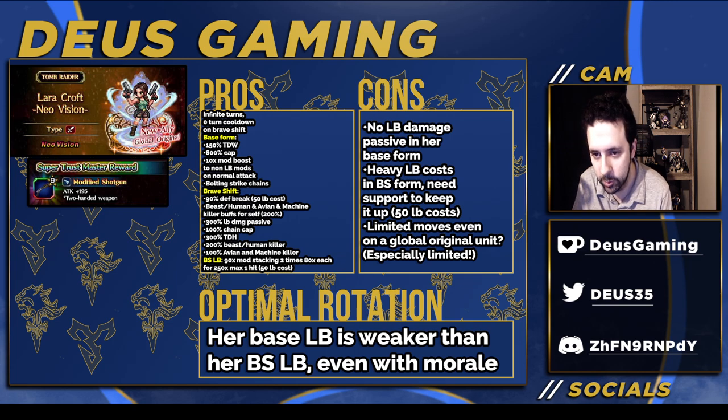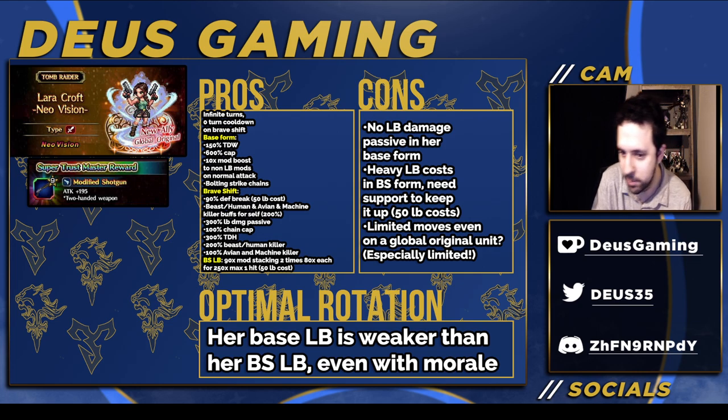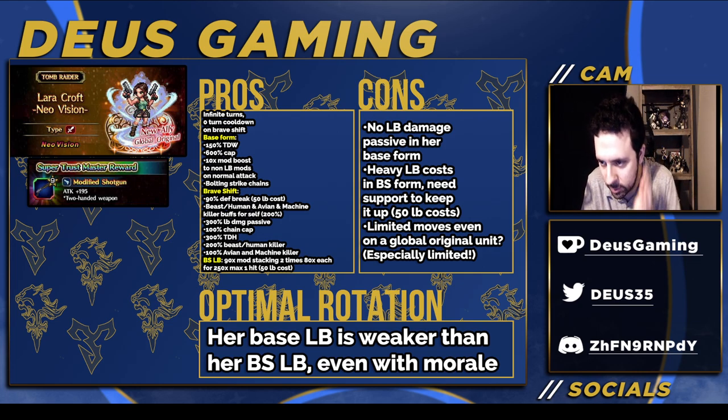There's no Lone Burst engine passive in her base form, so you're really not going to be using her Lone Burst in base form too often. You'd have to gear a lot to get her to 300% Lone Burst damage — that would be insane. You'd need supports to upkeep that, or just use trust over and over again. And she has very limited moves overall, especially for a global original unit.